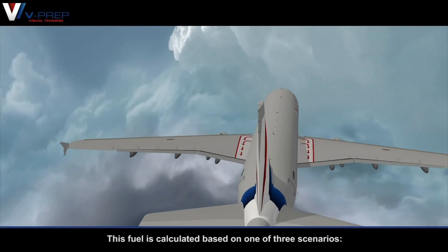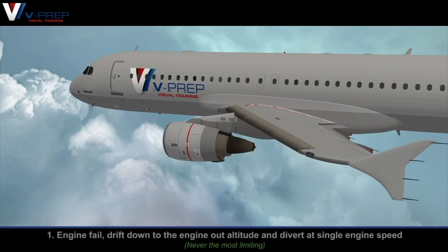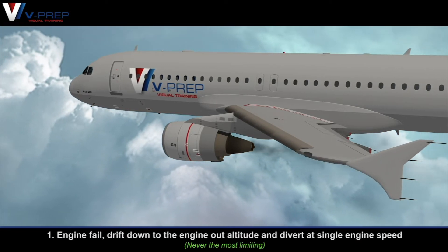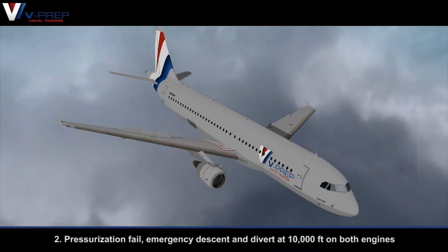This fuel is calculated based on one of three scenarios. Scenario 1: Engine fail — drift down to the engine altitude and divert at single engine speed. Scenario 2: Pressurization fail —